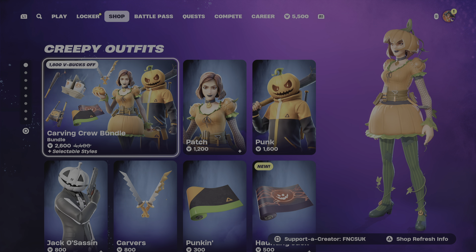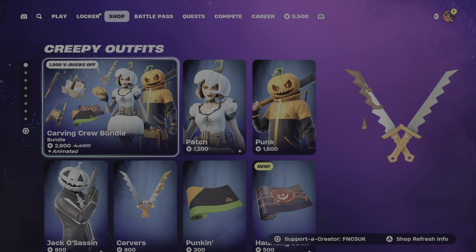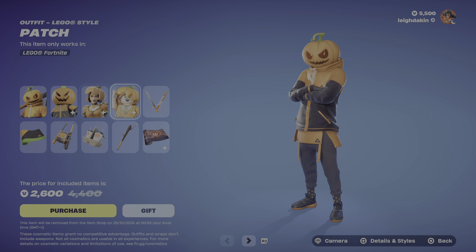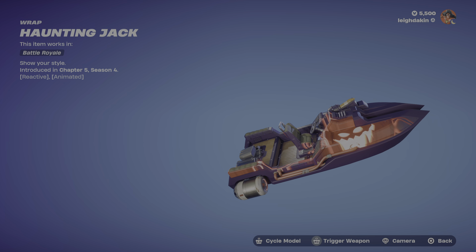Today on Fortnite, let's go through what's inside this bundle. You may not have noticed there are two wraps, and one of them is called the Haunting Jack wrap — it's animated and it's reactive.